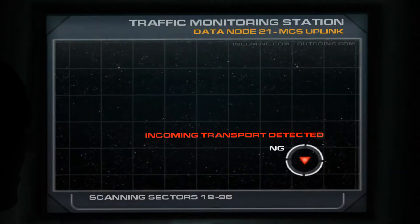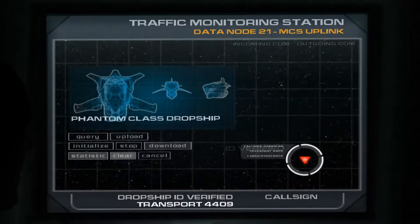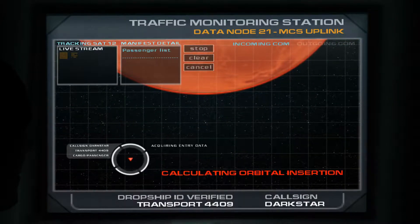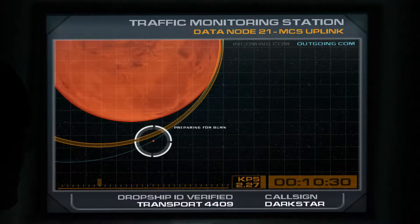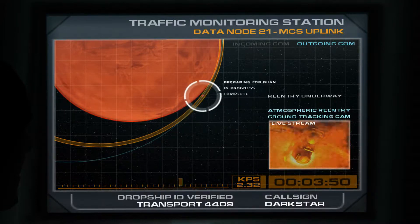Incoming transport detected. Mars approach, Darkstar with U07063, passing through 38000. Roger Darkstar, descend to 2000, set speed, contact ground on 26972.